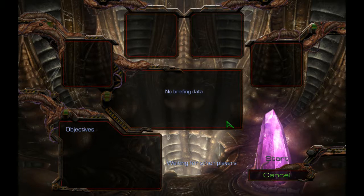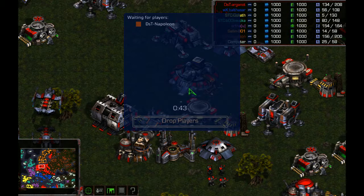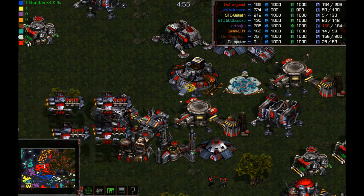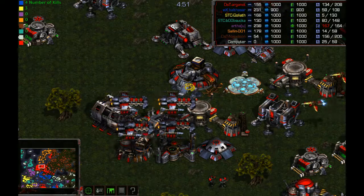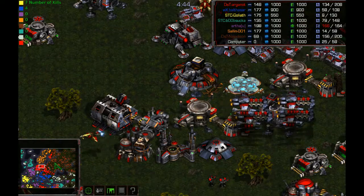Alright, here we go — duo casting for the first time with STC Chris, who just stepped away for a moment but will be joining us briefly. We're going to quickly call the players in the game: Argonaut is Germany — always a treat to watch, tends to go very ground-heavy. Balthasar plays Italy frequently, very versatile. Goliath as Spain, so he can do many different strategies. Boob Suck as UK, Artha as France, Salen with his famous Norway, and Napoleon hopping on taking Russia.